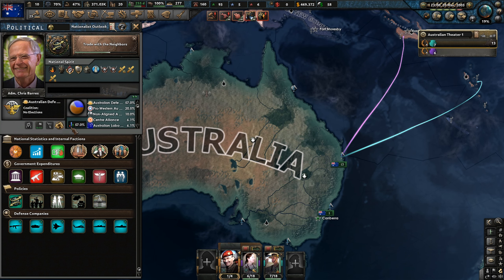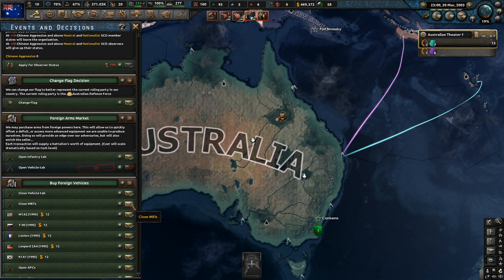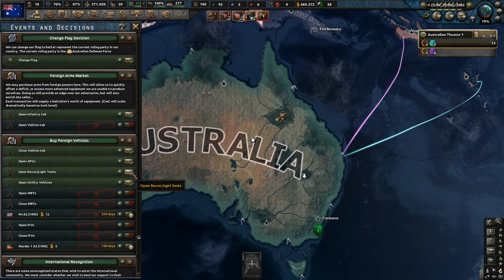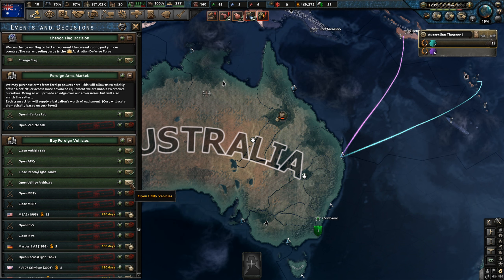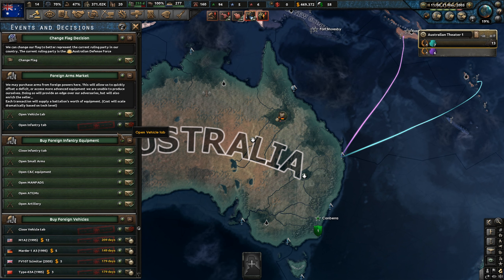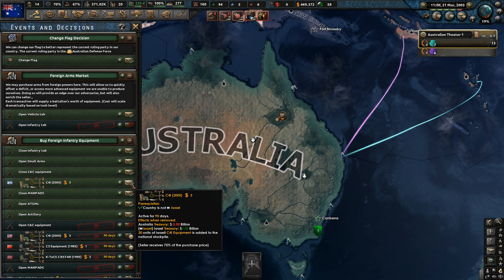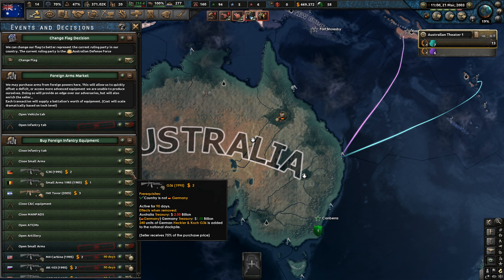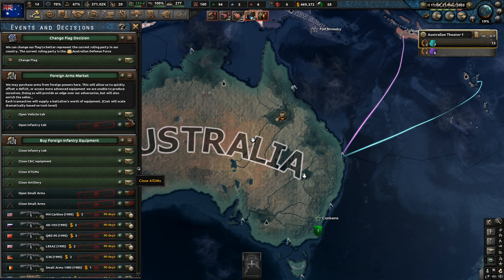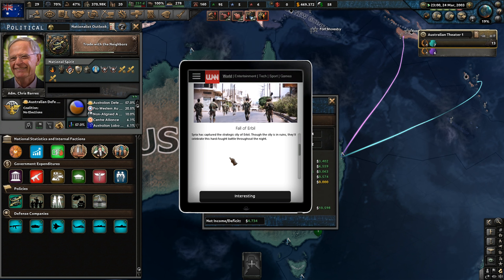We can probably centralise slightly. We've got everything maxed out — healthcare, welfare, hospitals — and we've got $470 billion in the bank. So it's probably not a bad idea to go on the foreign market and buy small arms, vehicles, whatever we can get our hands on from other nations, because we've only got 20 factories generating logistics and gear. It's way too easy for our economy to start booming because we're mostly focusing on exports. It's not even that expensive to get more small arms and logistic equipment. We might as well spend around $200 billion on equipment throughout the world.